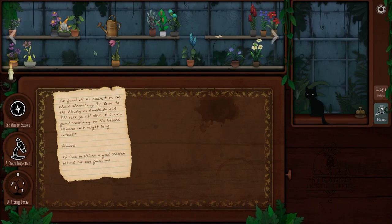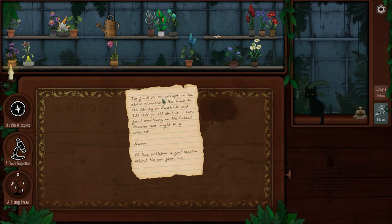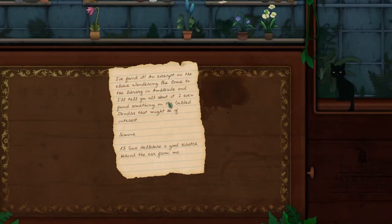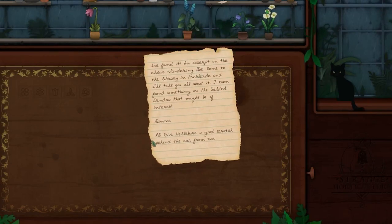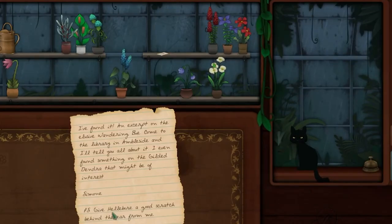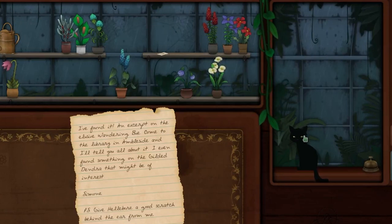Looks like we got a nice little shop, some plants already. There's a little note — can I zoom in on this? It's quite small. An excerpt on the elusive Wandering Blue? Come to the library in Ambleside and I'll tell you all about it. I even found something on the Gilded Dendra that might be of interest. Simone. P.S. Give Helbor a good scratch behind the ear from me. Helbor — is that your name? You're Helbor? Oh gosh, you can pet the cat!